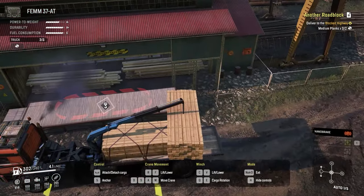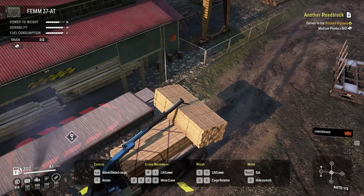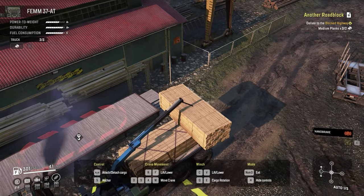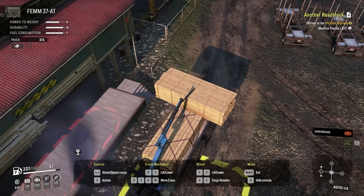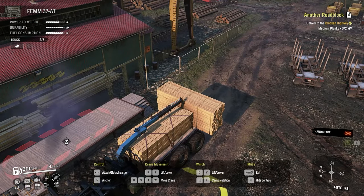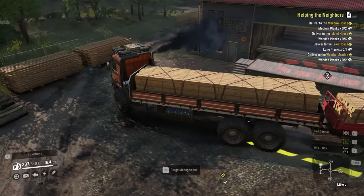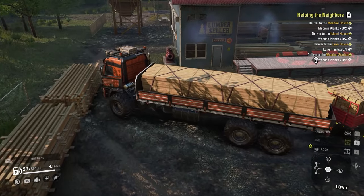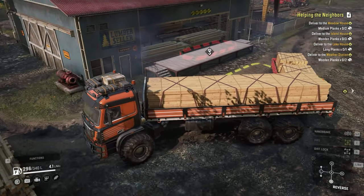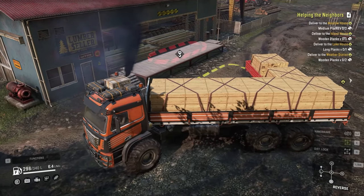Something else I want to say about Femm is, even though it's a very long truck, the turning radius is not that bad. I actually didn't struggle that much going around very tight corners — that's a very good thing. But as long as you're not pulling a trailer. When you attach a trailer to this truck, it makes it almost impossible to back up the truck and trailer. It's so difficult. But the truck itself, for going around tight corners, it's good — it's better than the Western Star Twin Steer.